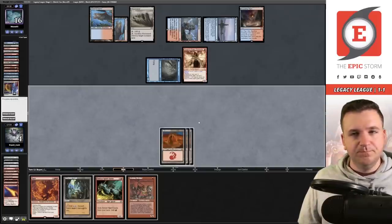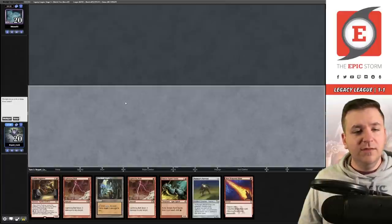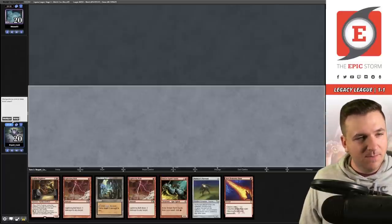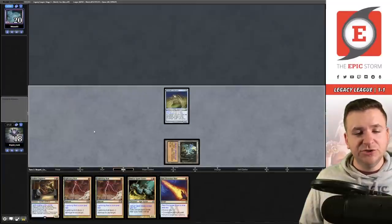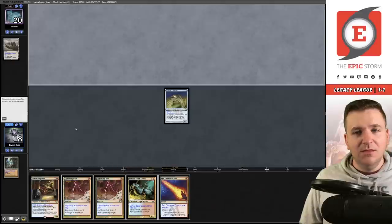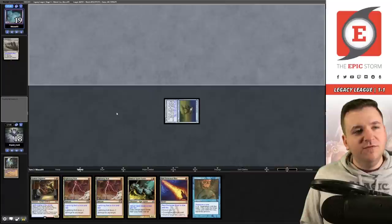I think I just resubmit — our deck is fine, I just need to draw better. Maybe I waited too long on a few Fury activations. I'd like to be on the play. This hand is so risky — I'm going to keep it but I feel bad. Ancient Tomb into Painter Servant, name blue, pass. I was worried about this — they Daze it. I take damage and draw — that confirms it. I get in with Painter.